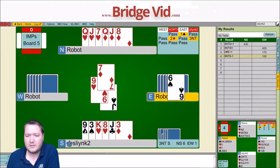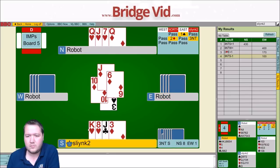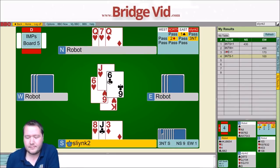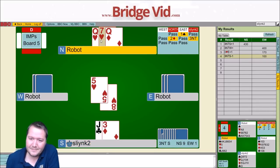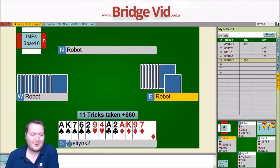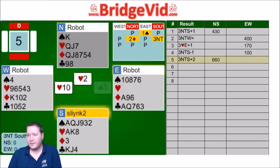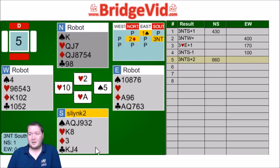Knowing West was unbalanced... the heart suit's blocked as well. I accidentally blocked up the suit. I could have finessed the club, but notice West had the king of diamonds, so West did actually have some points. They can keep us to 10 tricks, so making 11 is pretty decent. Pretty happy with that one.